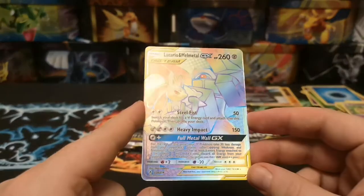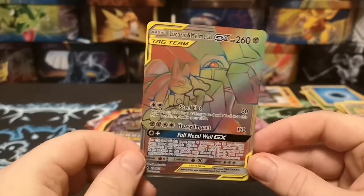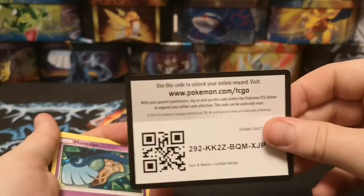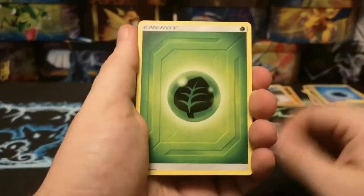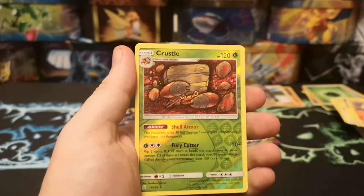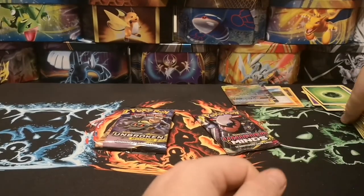We've got Leaf Energy, Lurantis, Giant Bomb, Beast Catcher, Honedge, Pikachu, Pidove, Poipole, a nice Reverse Crystalia, and a regular rare Gumshoos. Unified Minds is not doing it for us guys - we've got that one GX which is the Weavile GX, and one Hollow Rare. Can this last Unified Minds pack save it for this ETB box?